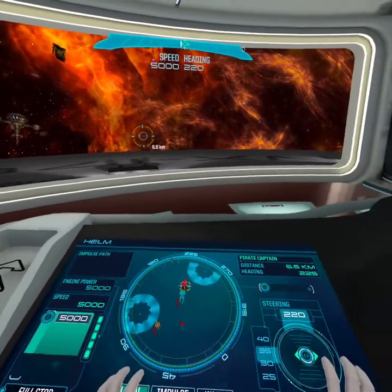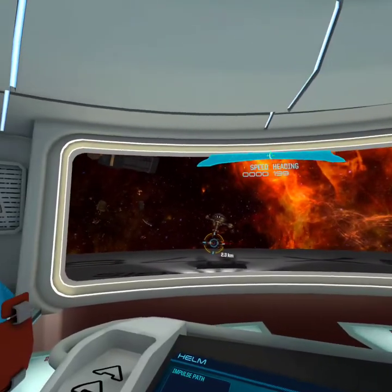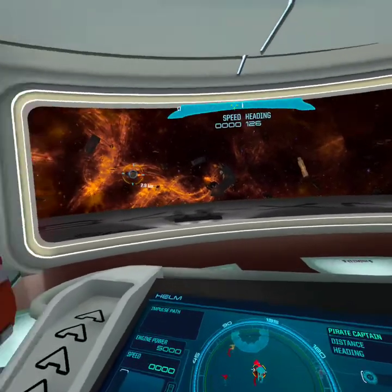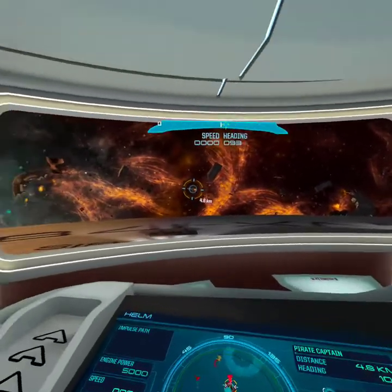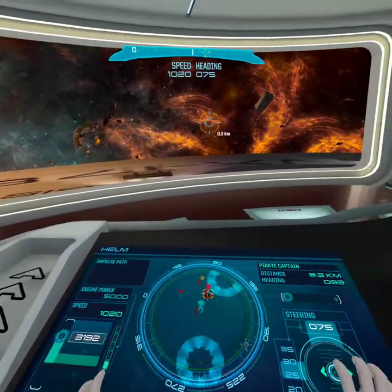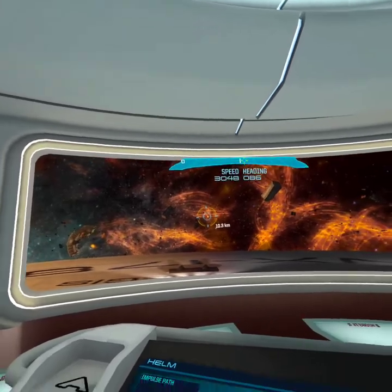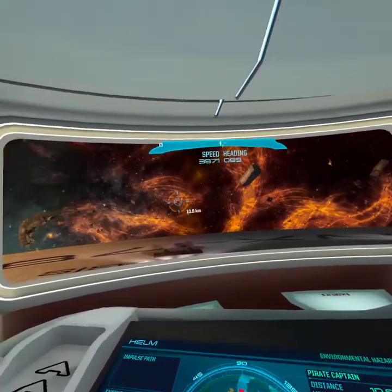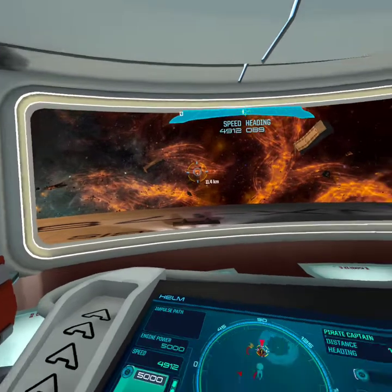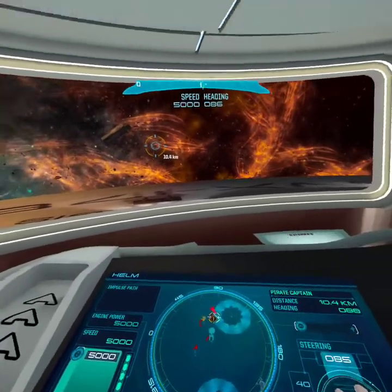Do not destroy him — get his hull integrity down to 25% until he surrenders. Keep going, you'll hear him surrender. Now we just have to wait a little bit for this to recharge. Should I shoot at least one torpedo at him? Give him one. I'll show you a critical sensor array. Was he hit by the torpedo yet? Yep, keep firing. Sensor array damaged — he's not dead yet.